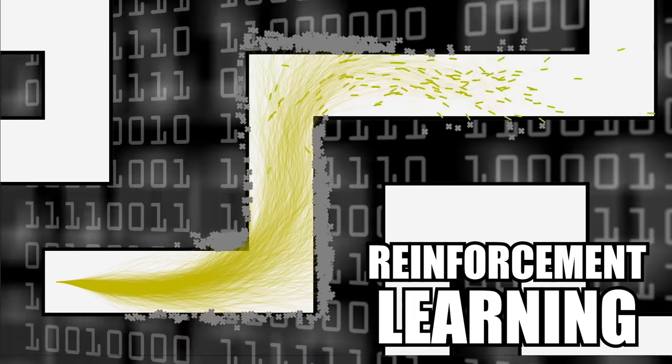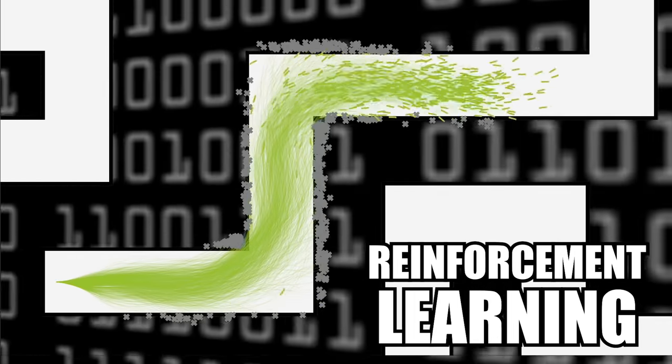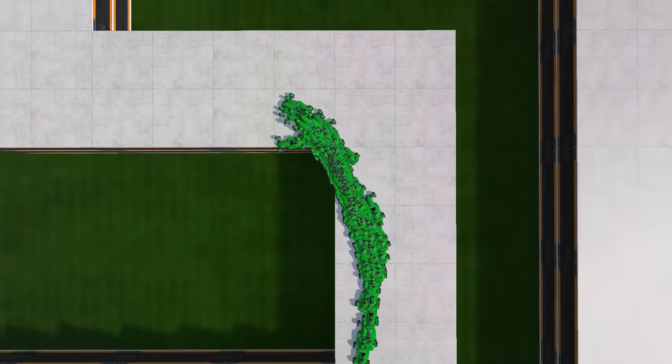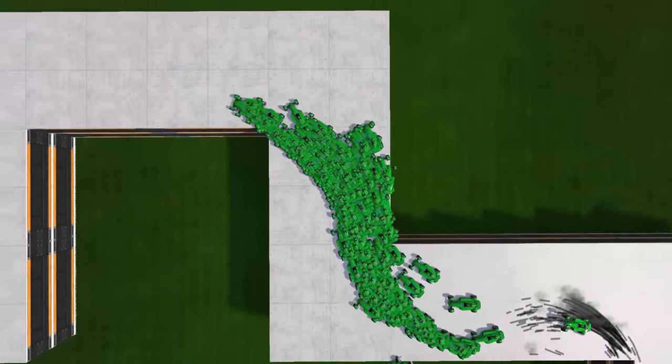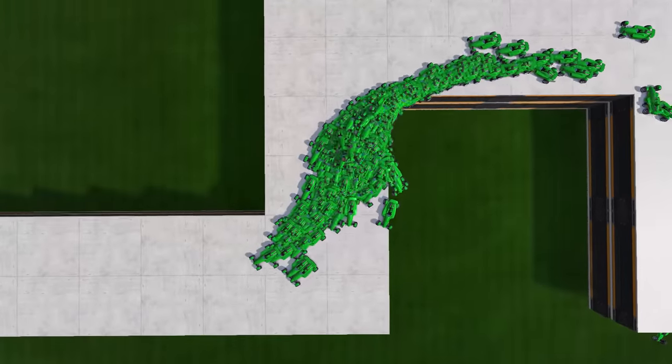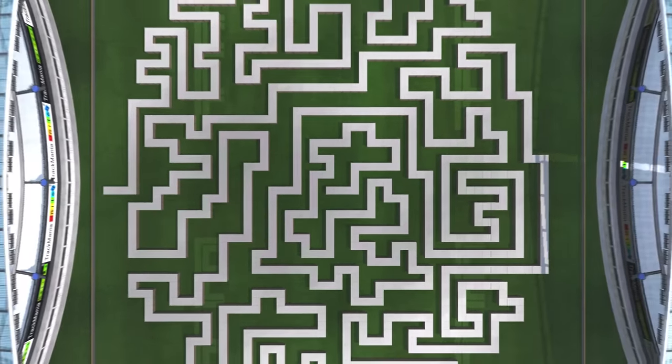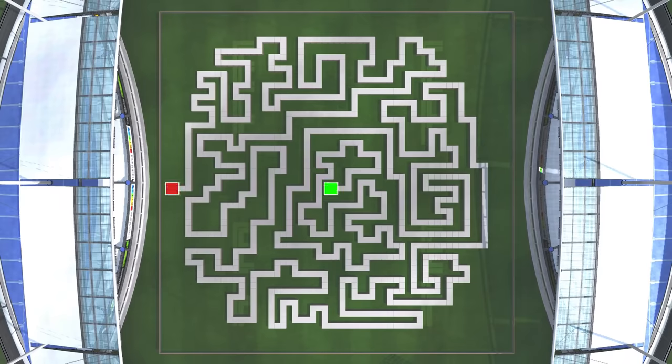I want to use a method called reinforcement learning to make this AI learn by itself how to drive as fast as possible. I also want it to become intelligent enough to master various combinations of turns without ever falling off the road. To ensure this, the AI will have to pass a final challenge: to complete this giant track.